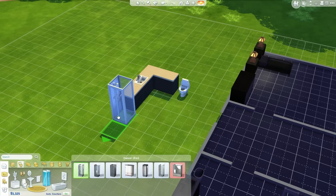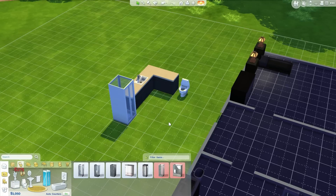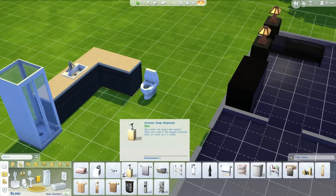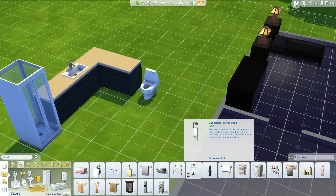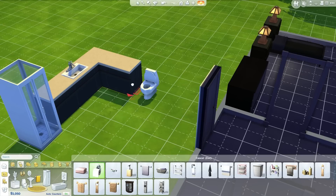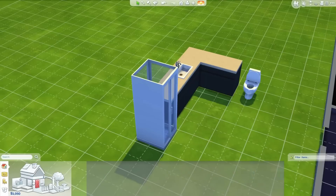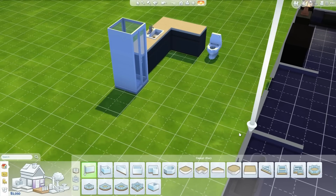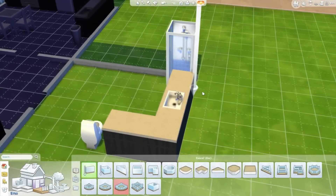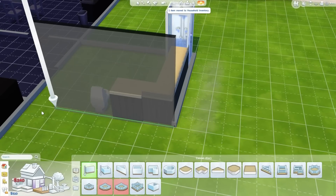Sink and then we need a shower. We are running low on money as well, so... Shower. We need a toilet paper thingy. Toilet paper. There's only one toilet paper thingy, that's kind of annoying because I never know where to put this thing. Oh well, let's build the walls first. Wall. Wall. Wall. Okay.